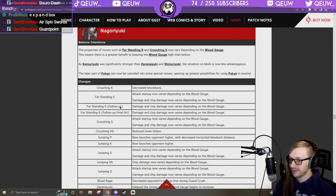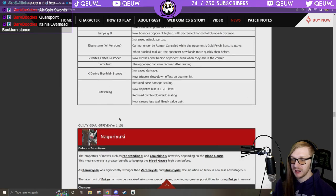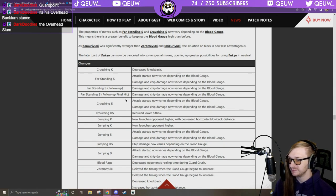Nagoriyuki: crouching K decrease knockback. Far standing S: attack startup now varies depending on the blood gauge, damage and chip damage now vary depending on the blood gauge — that's interesting. Overhead: reduce base damage scaling, depletes less risk level, reduced combo blowback scaling, causes less wall break value gain. Blood gauge matters on damage and chip now a lot more.